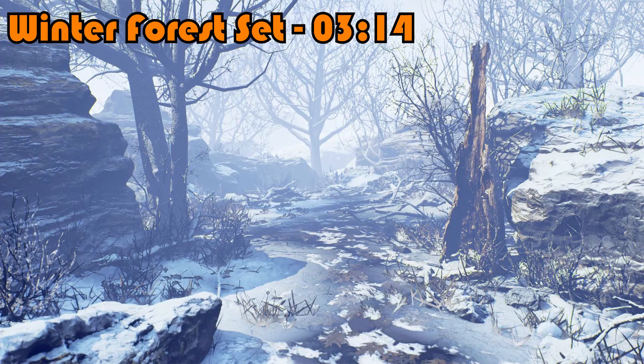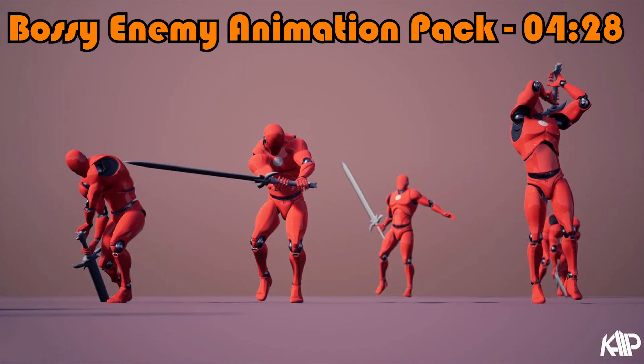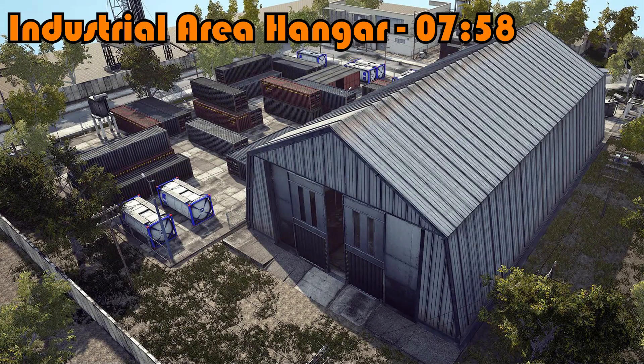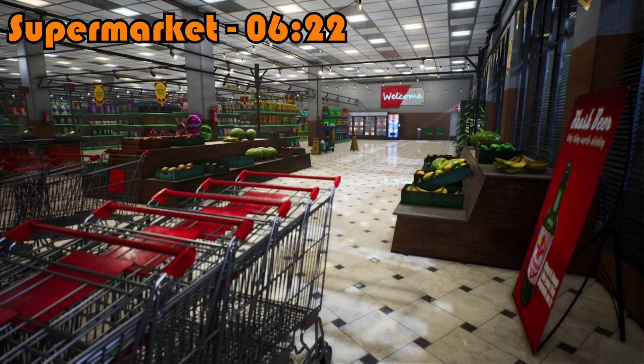Hey guys, welcome back! Today we're going to be going through the monthly free assets for February 2021. This month we've got five amazing different items: the stylized modular character pack, a winter forest set, supermarket, boss enemy animations, and industrial area hanger. We've got some nice things here — character customization, good assets, and animations.